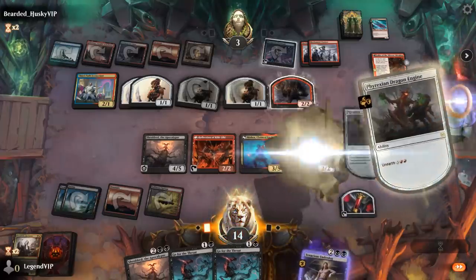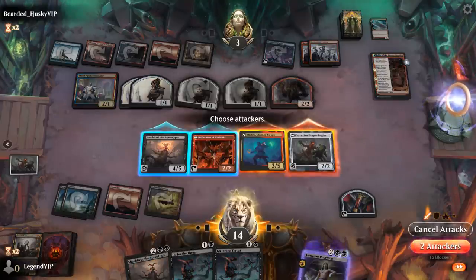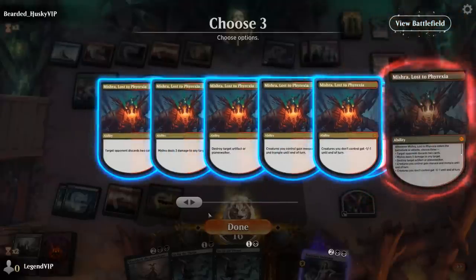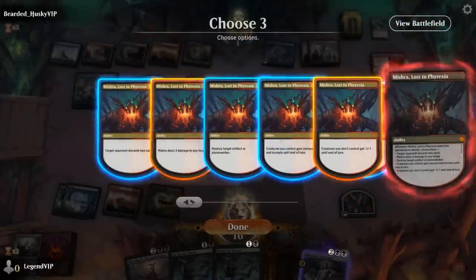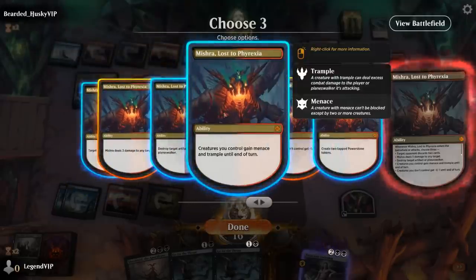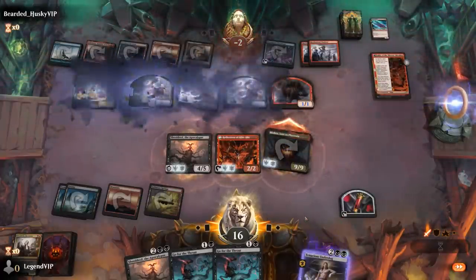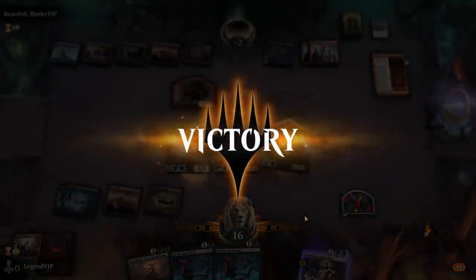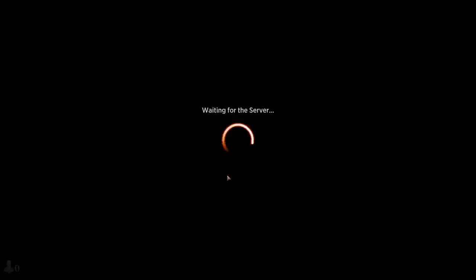Let's make it quick — attack with Mishra and Dragon Engine and meld! There are the triggers: minus one minus one, then 3 damage to any target, and even a third mode — creatures we control gain Menace and Trample until end of turn. We did it at long last! It took us way too many games to finally see the melded creature, but props to our final opponent Bearded Husky — thanks for sticking through it.